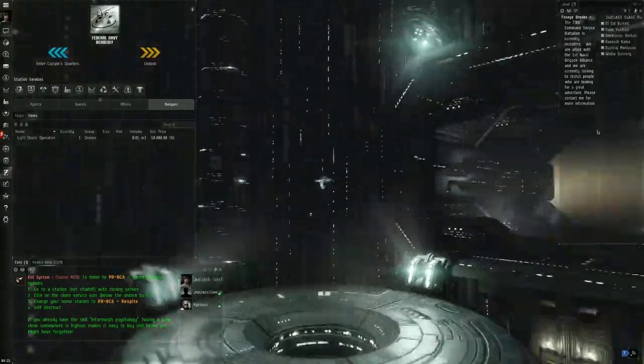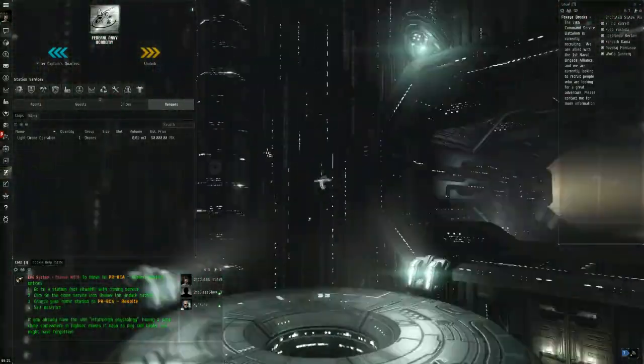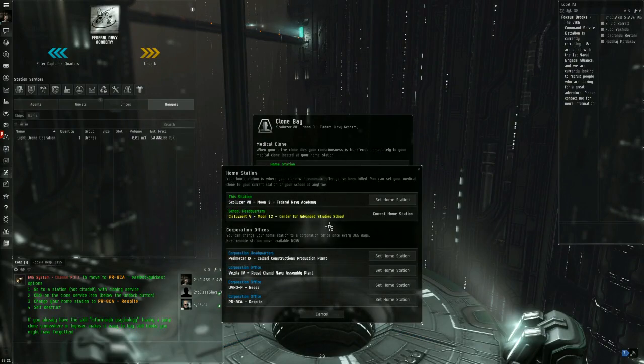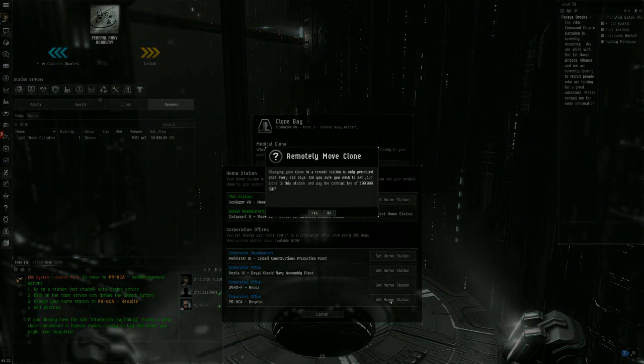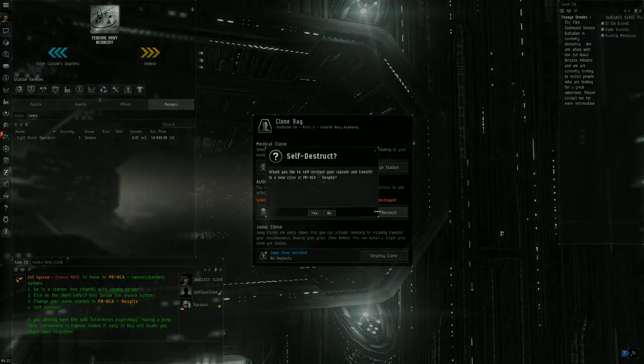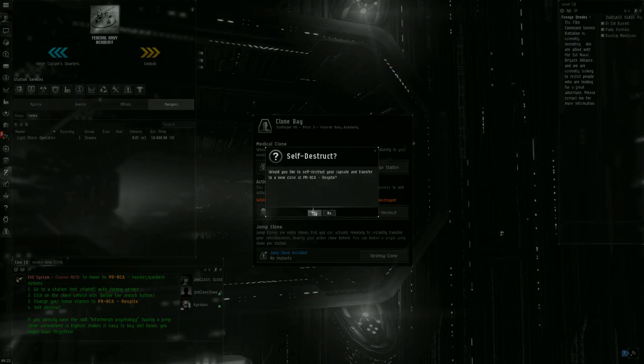Sixth step: set your medical clone to the current infestation headquarters. CCP gave every character the power to set a medical clone remotely once every 365 days. Your medical clone is where you will spawn when your capsule gets destroyed. When you have changed it, self-destruct so you will get to the operation citadel.